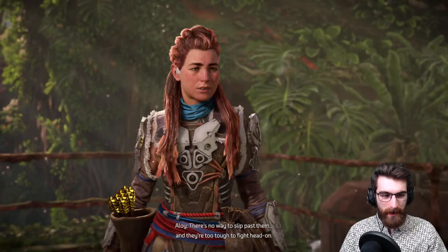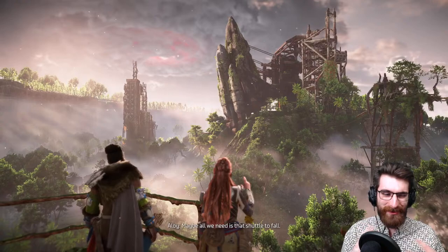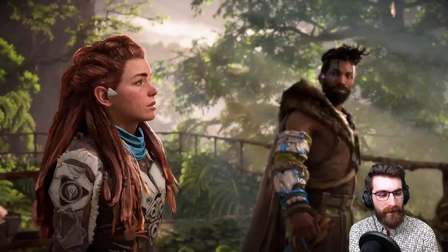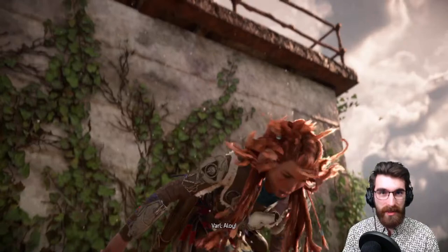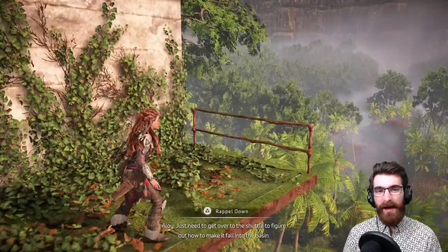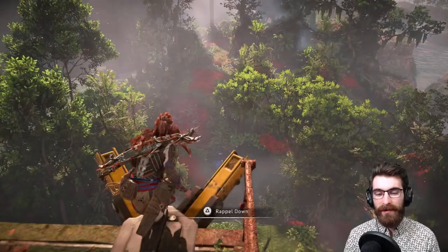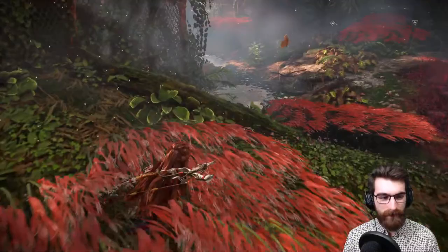There's no way to slip past them — they're too tough to fight head on. We could find a settlement, convince some hunters to help us. Three Slitherfangs at once — we could do it! The only part I was confused about for the longest time in Forbidden West was the timeline — that would be just a little confusing if you didn't get all the exposition from Zero Dawn. Is there a secret tribe who makes parkour paths and makes everything yellow? It's Bryn from the Banuk — the guy who drank the machine oil.